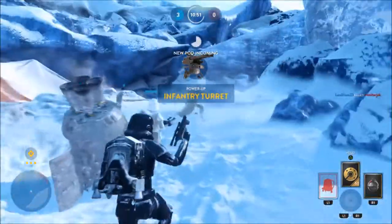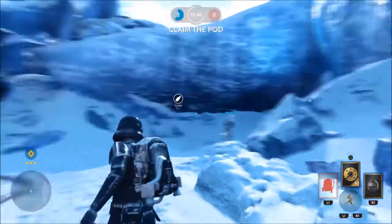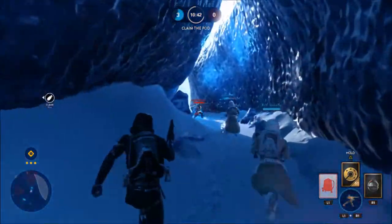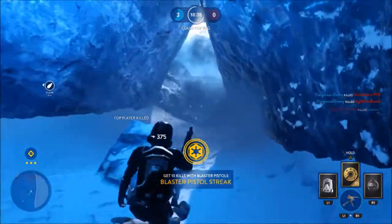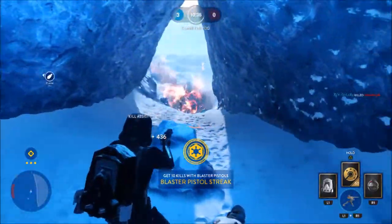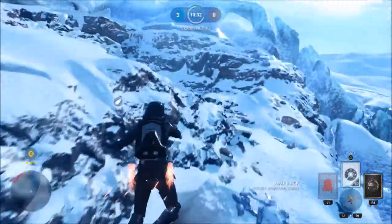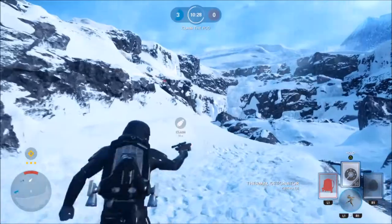In Drop Zone, I've been aggressively pursuing getting the drop pods — because this gun is so good at close range that it doesn't matter if you're getting double-teamed or triple-teamed. You can just one-hit kill multiple people, and if they're clumped up you can damage two or even three people at the same time.